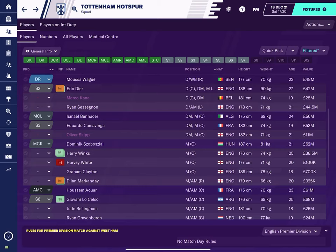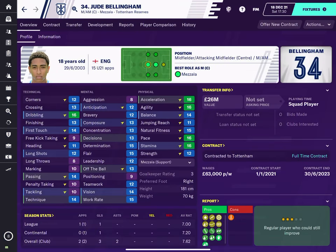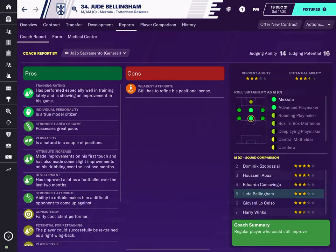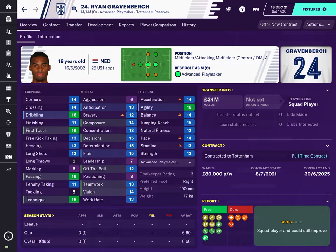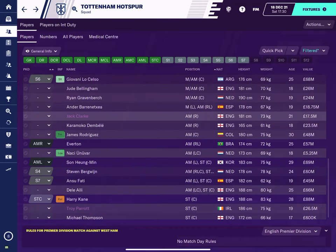So you need to start looking at some of these players out there — some wonderkids. Jude Bellingham — he's already a wonderkid, everyone's after him in real life. I signed him for 19 million from Birmingham City. The report shows his potential ability is very good and he can play all of these different positions. I'm building my team up of wonderkids so that when they're getting better and better, we can easily get them replacing the stars and start making some good money on them.